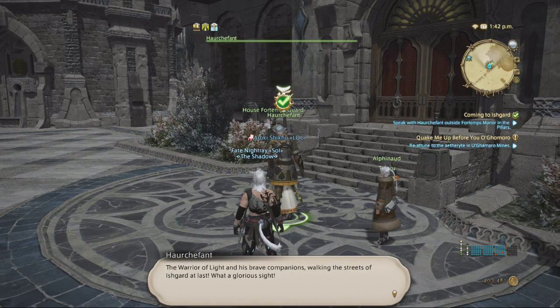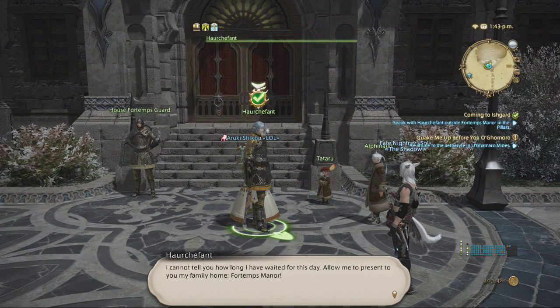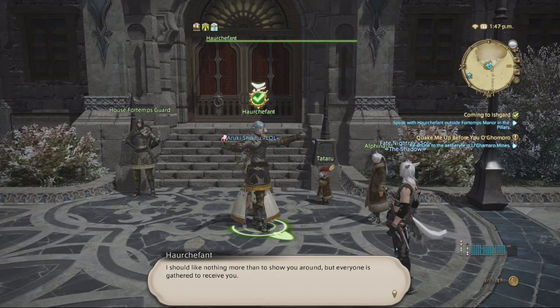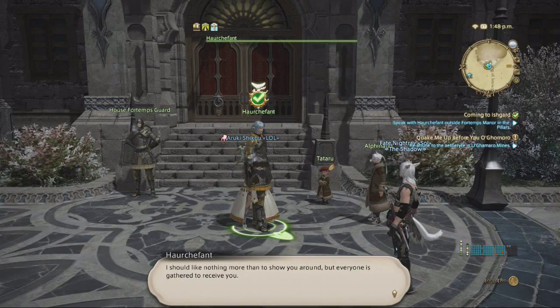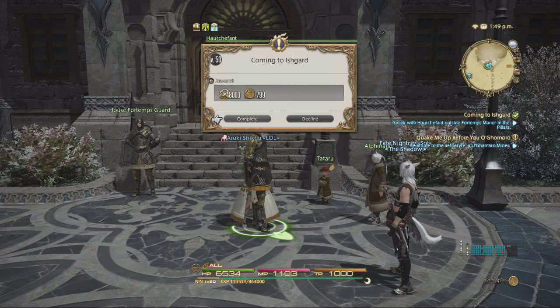The Warrior of Light and his brave companions walk in the streets of Ishgard at last. What a glorious sight. I cannot tell you how long I waited for this day. Allow me to present to you my family home — Fort Fortemps Manor. I should like nothing more than to show you around, but everyone is gathered to receive you. Come, my friends. Introductions must be made.